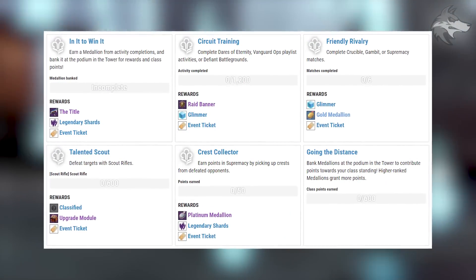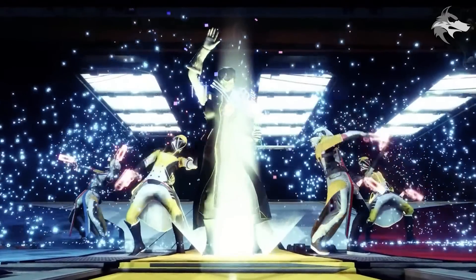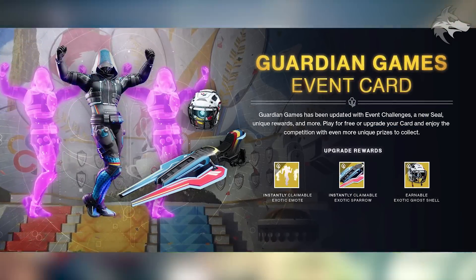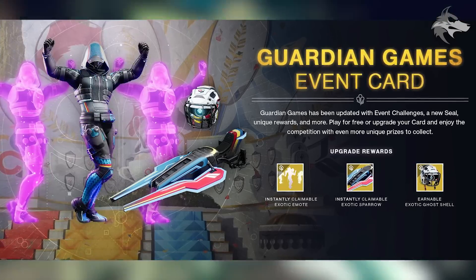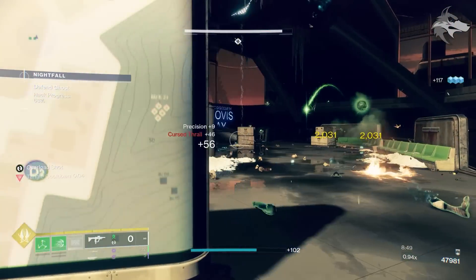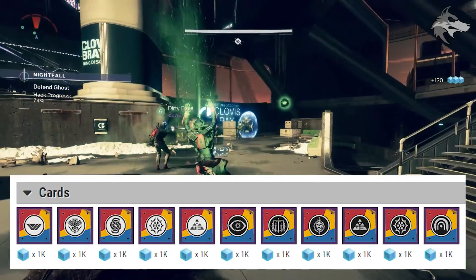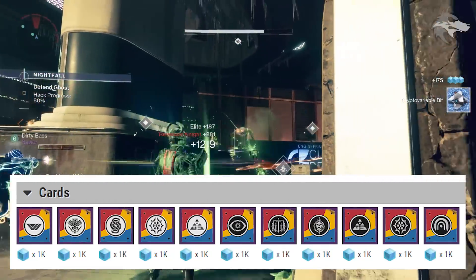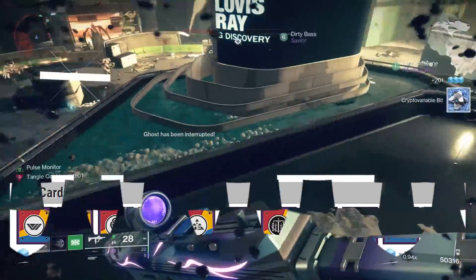For defeating targets with Scout Rifles or getting medallions from activity completions, we'll get additional drops of the title and the new Scout Rifle. Guardian Games will also get an event card with event challenges, and upgrade rewards include a new Exotic Emote, an instantly unlocked Exotic Sparrow, and an Exotic Ghost Shell. There will be a series of different Contender cards — bounties from Eva that reward medallions we can turn in as points for Guardian Games, including objectives on different destinations, Neomuna-specific ones, Season of Defiance content, and end-game activities like Trials, Nightfalls, Raids, and harder difficulty Lost Sectors.